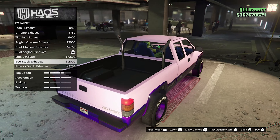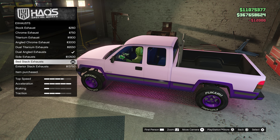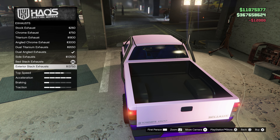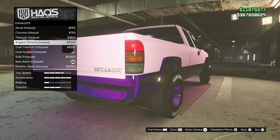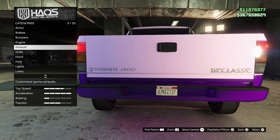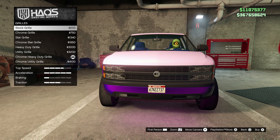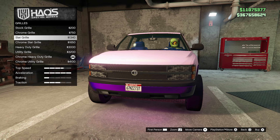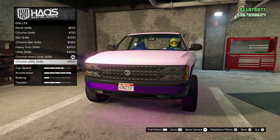Checking out the exhaust pipes — that's kind of cool right there. This is supposed to be a little bit of an off-road vehicle. We will be taking this off-road and on-road as well, and I'll be talking about the performance and giving a rating at the end to let you know if this vehicle is even worth it. Just keeping going through the modifications here for the grill — gotta make sure the grill is made to kill.